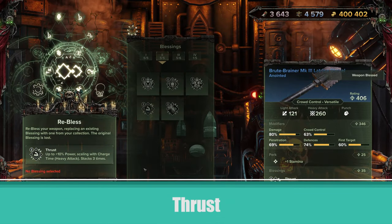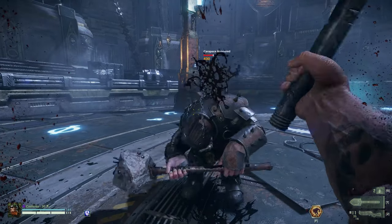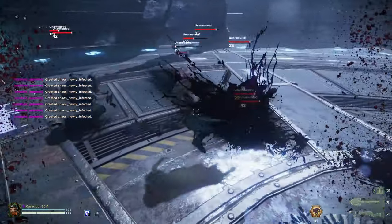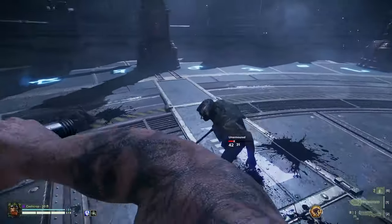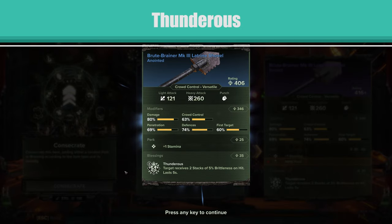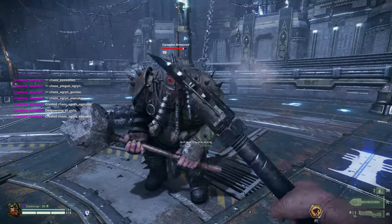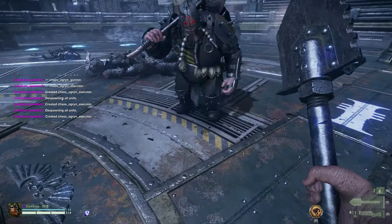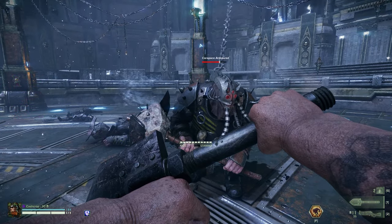Thrust: plus 5 to 20% power, scaling with charge time, on heavy attacks, stacks 3 times. This is the second blessing that adds damage to your attacks, but only to heavy attacks. Thrust is a great blessing, but in its typical usage you are likely to only get 0 or 1 stack during the light-heavy horde management combo. I find myself using heavy attacks about half the time, so if you have this on your spade, it is in the top 3. Thunderous: target receives 1 to 4 stacks of 5% brittleness on hit, lasting 5 seconds. This only affects hits against flak and carapace. Oddly, the heavy attack for the shovel does not apply brittleness, nor do heavy attacks take advantage of brittleness applied by light attacks. This seems very broken. Because of this, I cannot recommend it. If it behaved as it likely should, it is definitely worth a look.